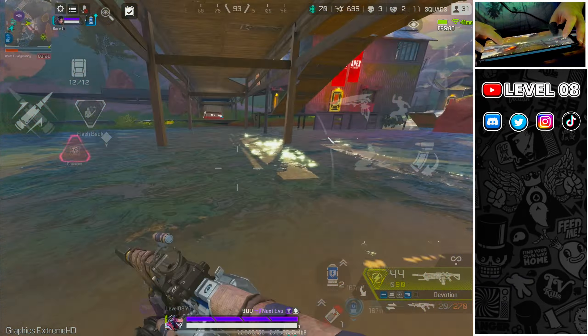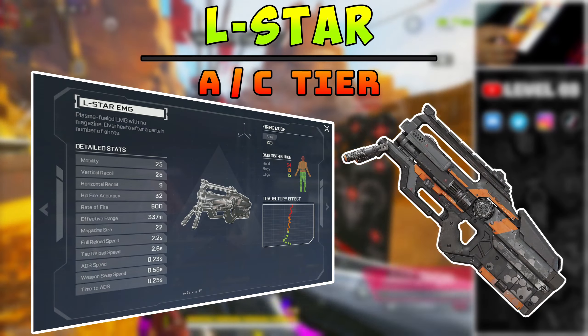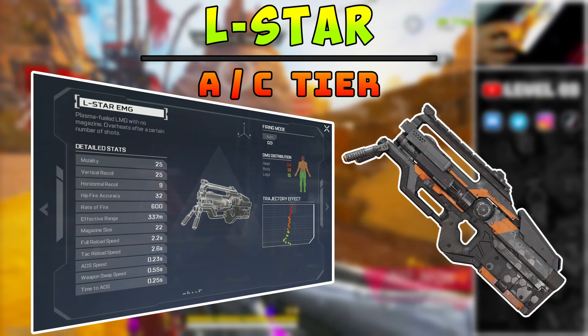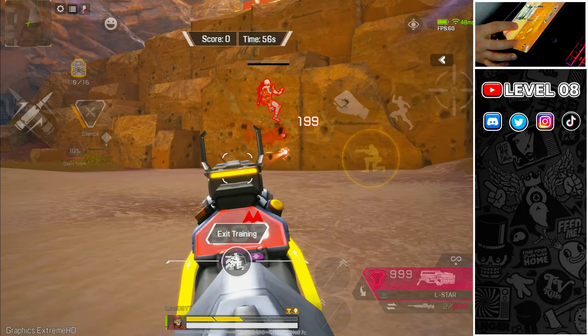This weapon is simple to use but difficult to master due to the high vertical recoil, which can be difficult to control especially in the first few seconds. It has a massive 44-bullet mag, but due to the insanely fast rate of fire, it can shoot them up in seconds, requiring a gold or purple mag. A gold mag and a turbocharger can be difficult to come by, so other stock weapons are a far better option. The Devotion is an amazing weapon, but only in certain circumstances with the right attachments.